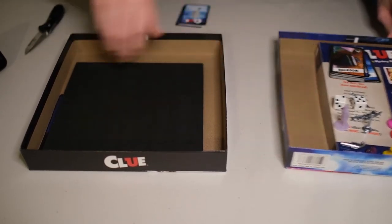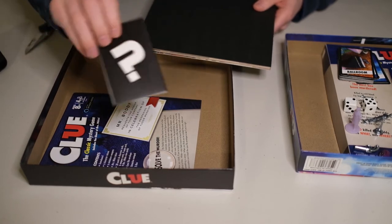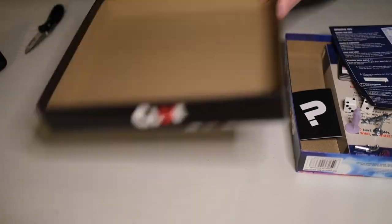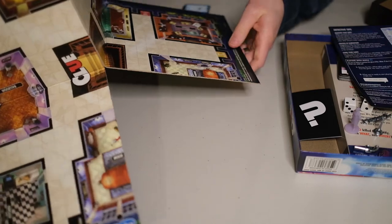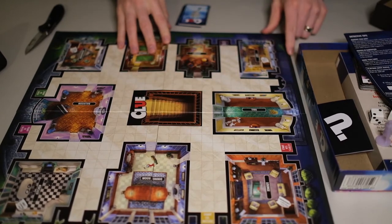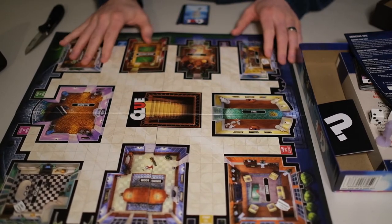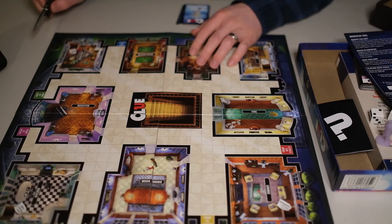Here's what else is in the box — your regular envelope where you put the final answer, Clue instructions — nothing too exciting there. Let's look at the board. It's a fairly typical game board — Professor Plum, Miss Peacock, Mr. Green, Dr. Orchid, Colonel Mustard, Miss Scarlet. This looks like the board I remember from my childhood, so nothing new to see here. I'll get this set up and then give you an overview of the new rules.